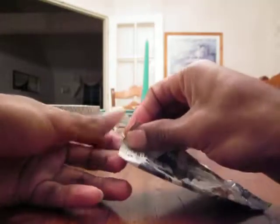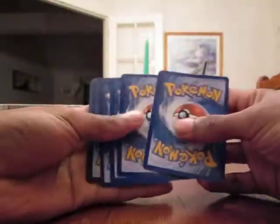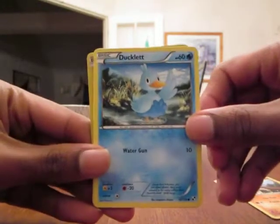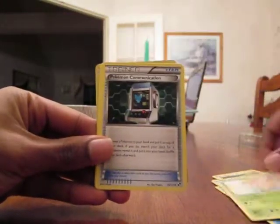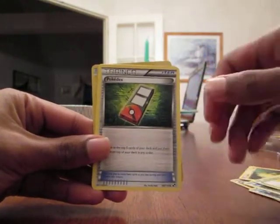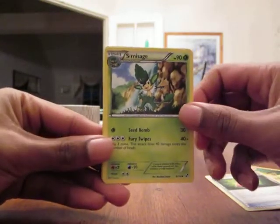First pack. I think it's three from the back - let's just go with that. So we got a Timbur, Ducklett, P-Dev, Joltik, Deerling, Pokemon Communication Trainer - that's actually an item - Pokedex, which is also an item. There's something pretty good back there.